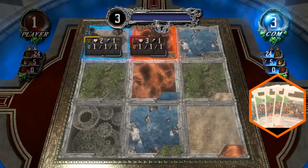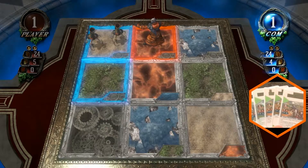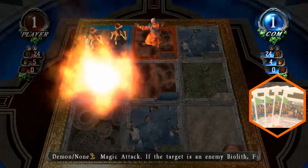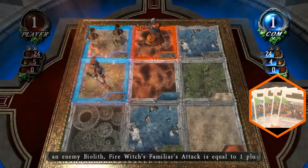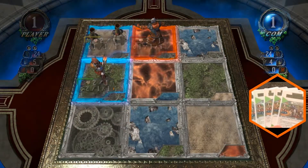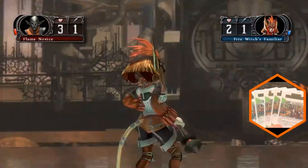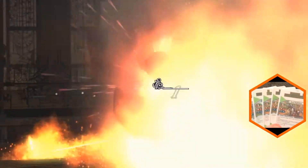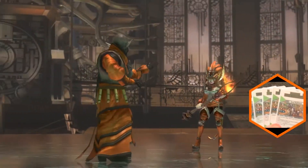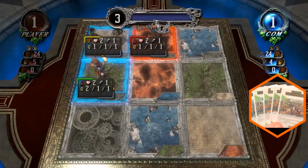Mana charge. Mana release. Summon. Attack. I guess he's just put it there to block the blind spot. I'm not complaining — that's what you should do. Player.